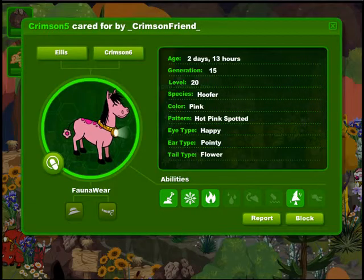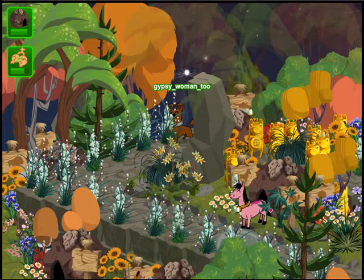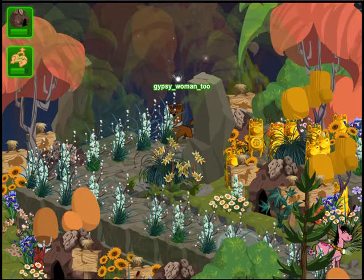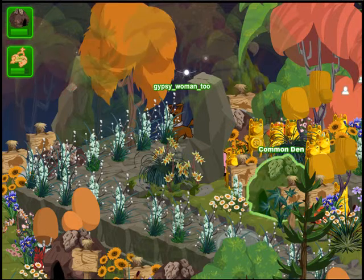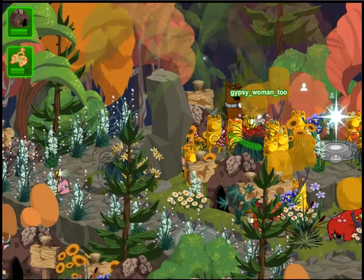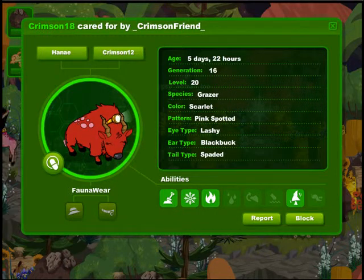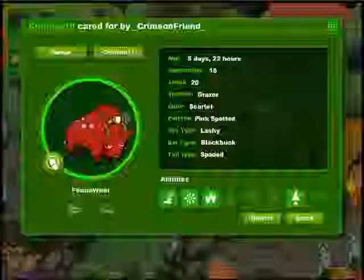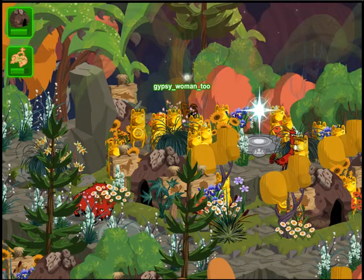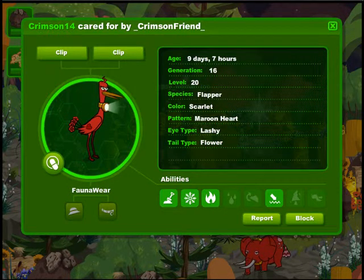Who else can you find? A Hoofer — this one's pink with hot pink spots. That hot pink Hoofer is pretty snazzy. And there's a Grazer, this one's Scarlet with pink spots. It also has those black buck horns — pretty ferocious. And there's the Flapper, Scarlet with a maroon heart. That looks very nice on that wing.